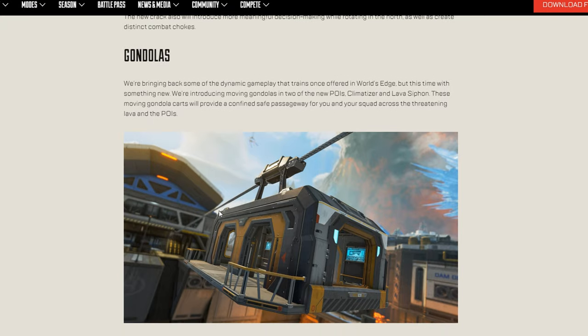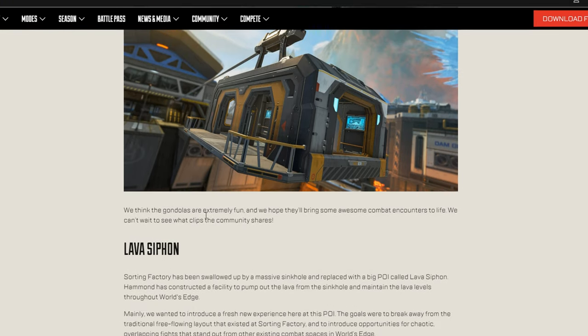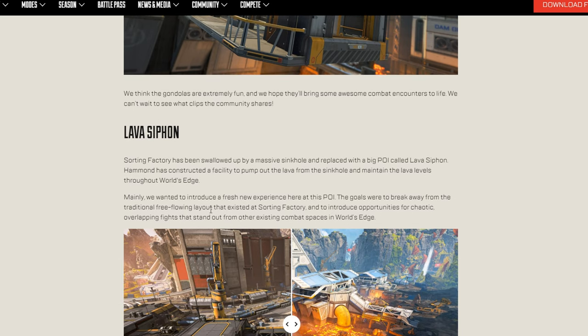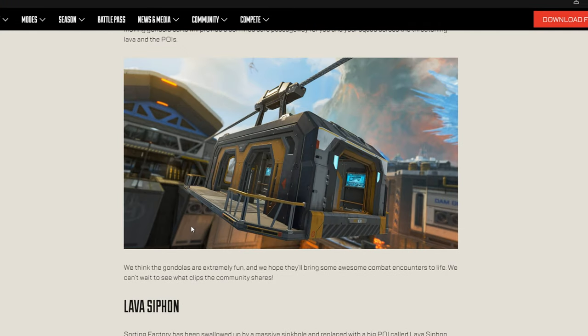We also have the gondolas I mentioned from the trailer — they look like sky cars able to give you some rotation. They have a bit of cover, though not the most — you can still get a thermite or stick in there. This is across the map to give you some rotational tools. Even if you're trying to hide, you don't have the most cover, but it definitely gives you more mobility than just taking a normal zip line. You can also use Pathfinder in between to provide a bit more diversity.